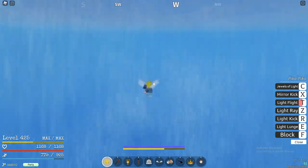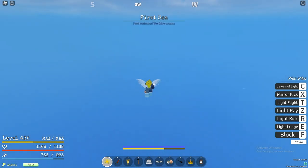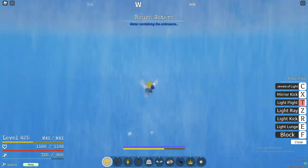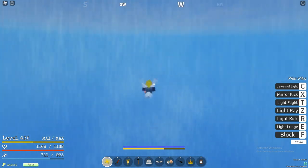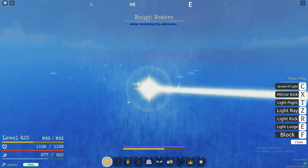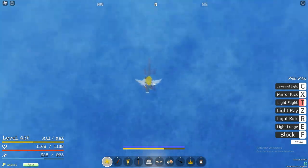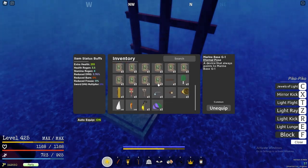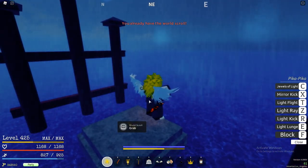Now that we're in the rough waters, we're looking for a shrine — a tiny structure on the water. If you get out of the rough waters, you're not doing it right. It spawns anywhere around here. Here it is — this little shrine. Be careful because you can get hit by all the lightning. The item in my inventory matches the item here — it's the world scroll. I can't get it because I already have one, but that's how you get the world scroll.